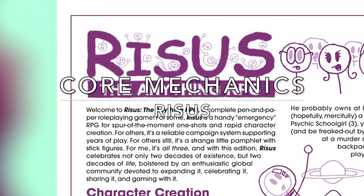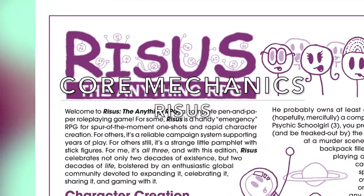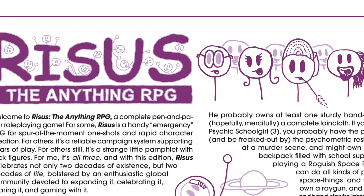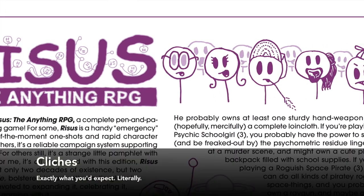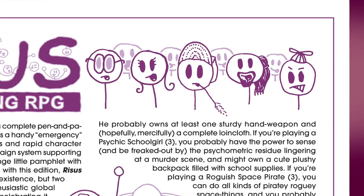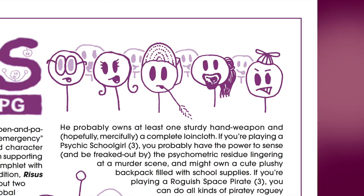Rhesus is a rules-light, light-hearted RPG designed by S. John Ross and available for free from Cumberland Games and Diversions. Characters in Rhesus are defined by clichés — player-created traits like cleric, grizzled mercenary, or cheeto-fingered internet troll.